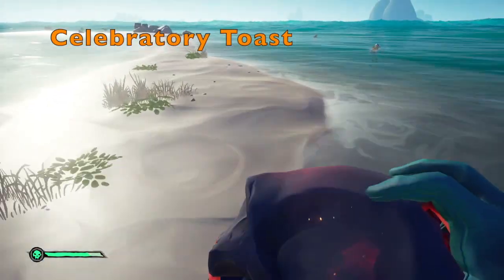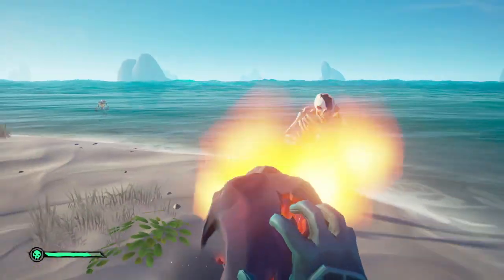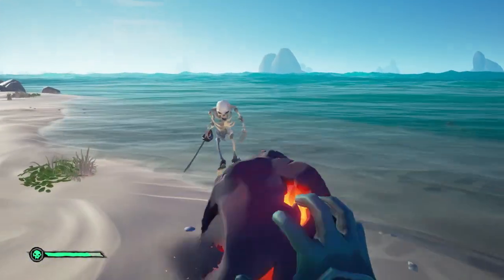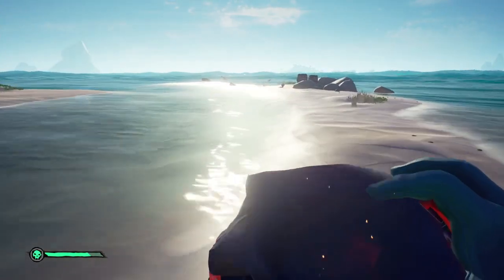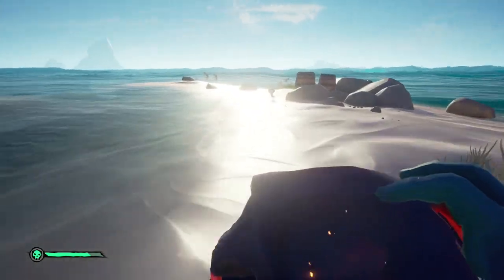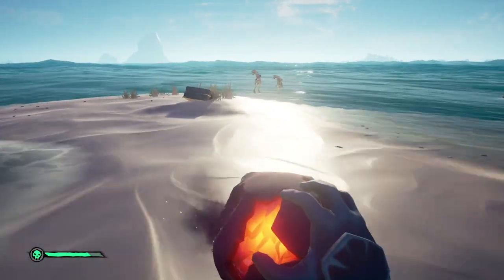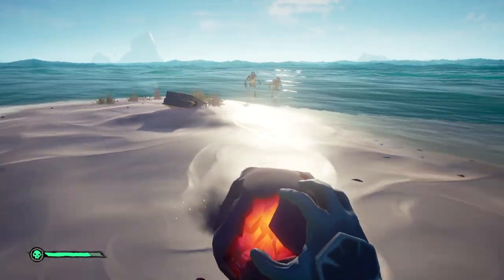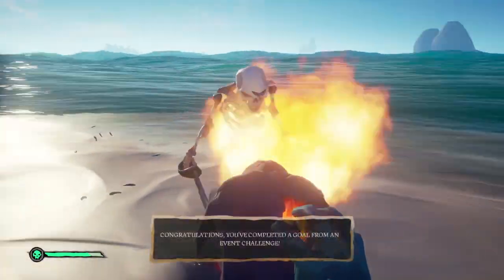Celebratory Toast: set 10 skeletons alight using fire from the ashen wind skull. Once you've got an ashen wind skull you then need to use it against 10 skellies. This is pretty straightforward — with your controller press LT to aim and RT to use the fire from the ashen wind skull, or use your mouse to aim and fire if you're on PC. The ashen wind skull is so powerful that it will one-hit normal skeletons, killing them instantly and quickly.